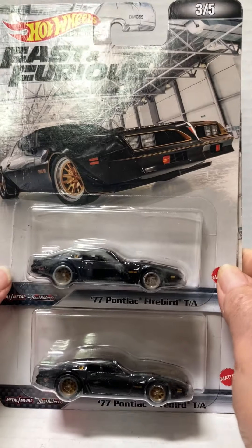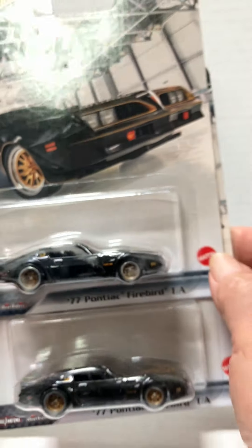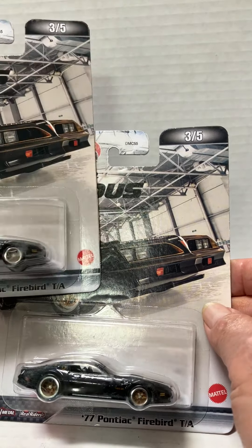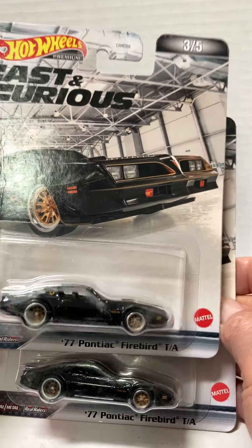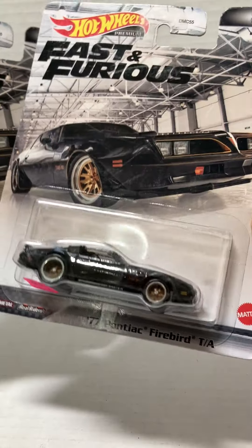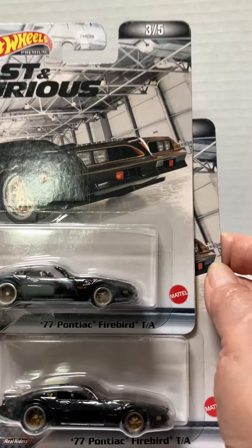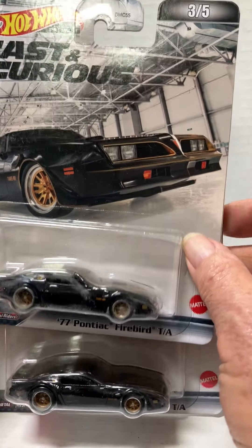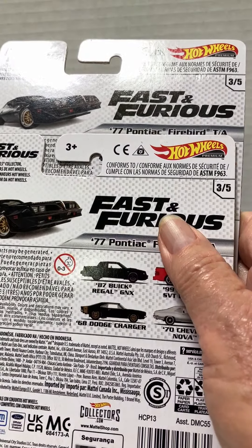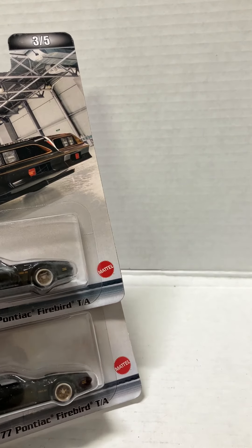I picked up two of these — these are Fast and Furious Hot Wheels Culture Premiums, the '77 Pontiac Firebird Trans Am. The card on one is bent — you can see the crease in the light — so I picked that one up cheaper. The other one is a much better card. You can't go wrong with a Pontiac Firebird, especially Fast and Furious. These are from 2021, paid about $10 on those.